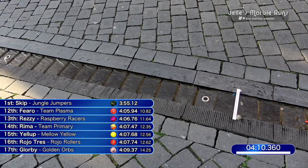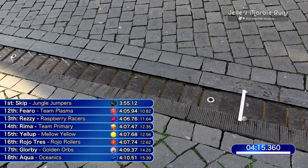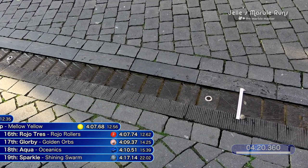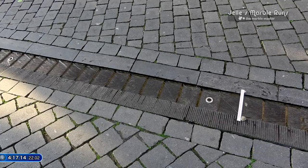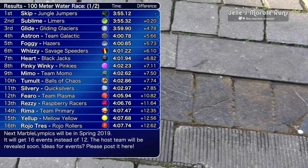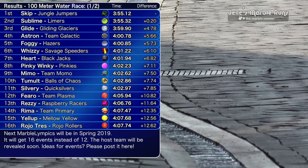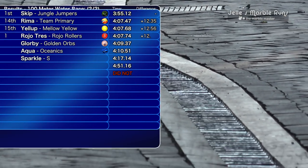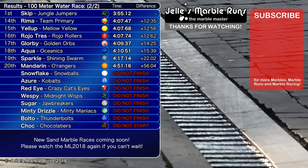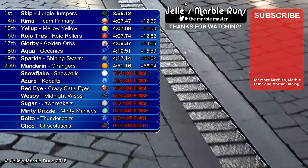Now some stragglers back behind. The Oceanics — 18th in a water event; the fans are not going to be too happy about that. Sparkle from the Shining Swarm comes across. I think we've had a few marbles get caught higher up on the course. Gliding Glaciers doing a good job in third place there in front of Team Galactic. And looking at official timing and scoring — quite a few DNFs: Snowballs, Crazy Cat's Eye, the winners of the Marblelympics, Jawbreakers, and more. But that's all for now — thank you for watching, everybody.